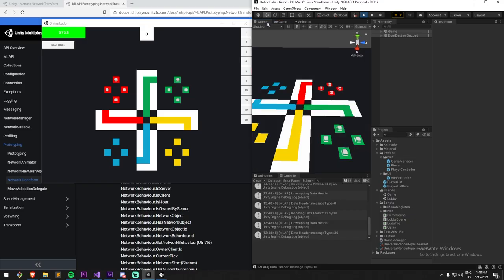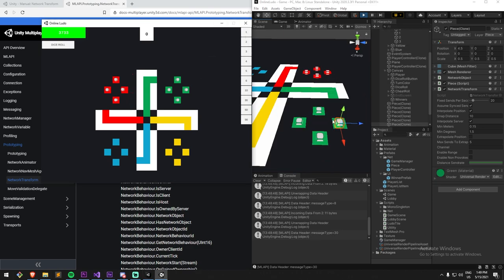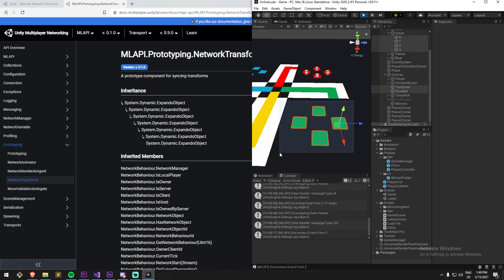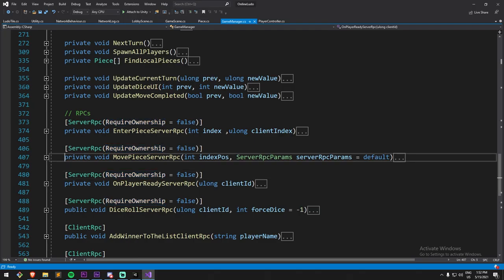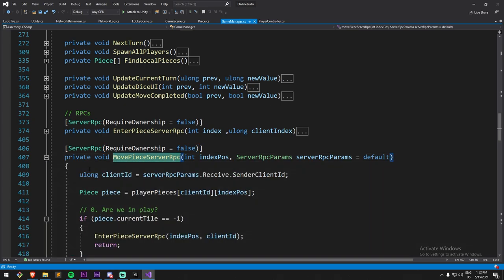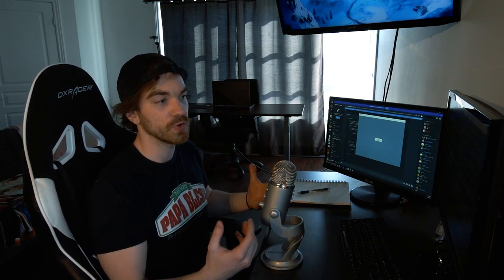My second problem was more of a logic issue — something that didn't click in my head initially — and it had to do with network transform behavior. The network transform is a component that synchronizes your position on both the client and the server, making sure your object's movement is seen by everybody. During the making of the game, I wanted every player to own their own pieces, but the whole logic behind the board is handled on the server so clients can't hack their position. This means you cannot change the network position of an object that isn't yours — which is fine, you wouldn't want player two to move player one's pieces.